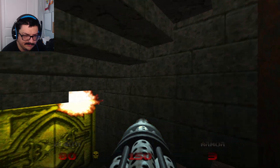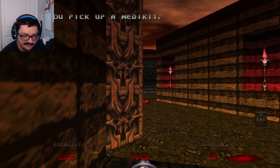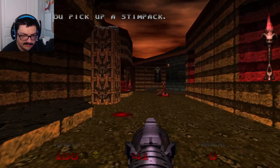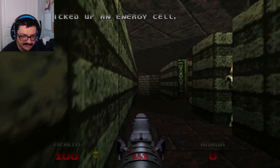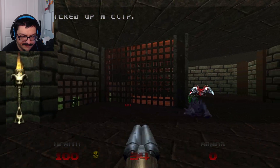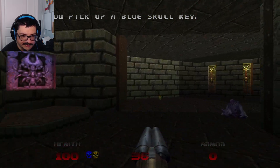Excuse me, can you die? Nice. Excuse me — don't sneak up on me like that. So I'm looking for a red key, right? That's the only colored door that I've seen that I can't enter yet, so it's important. I mean, it's a blue key, but you know what I mean.